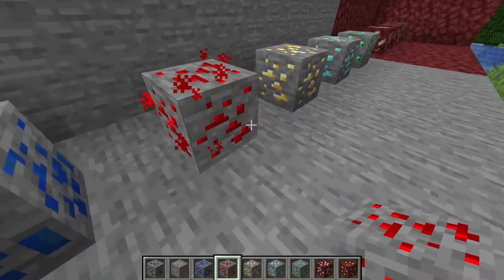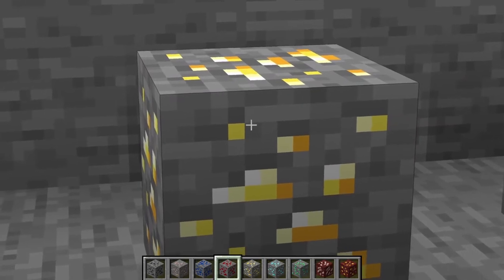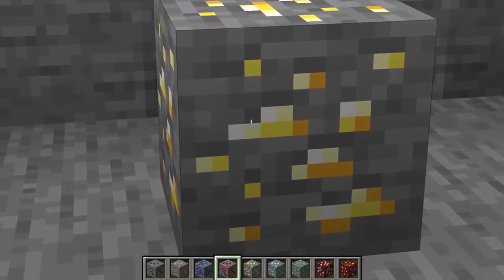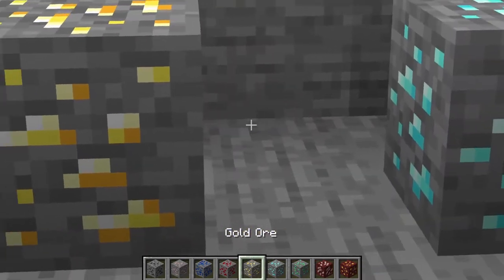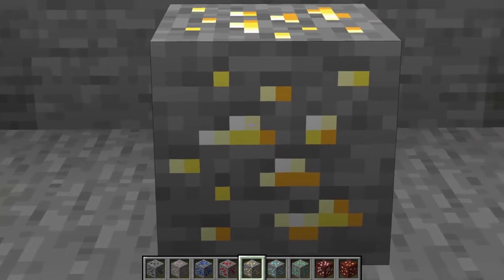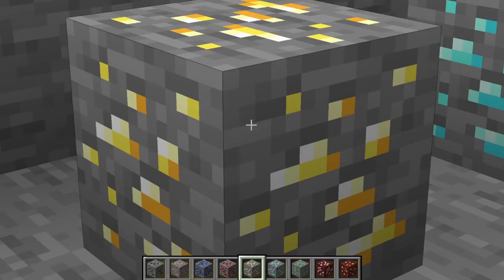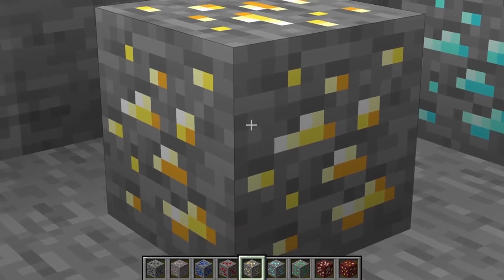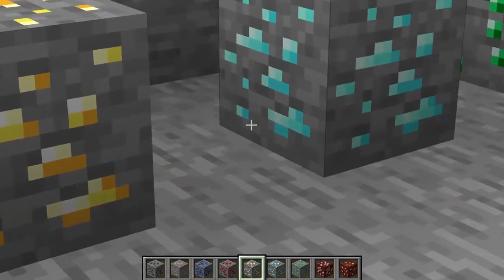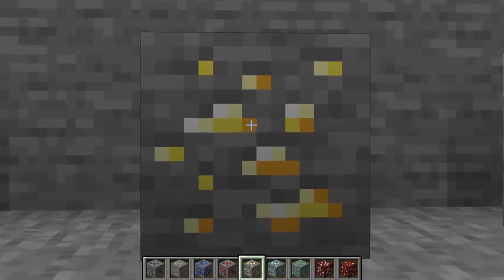Next is Gold Ore. It's uncommon in all biomes, but it is common in Badlands. It can be found below Y level 32 and mined with a minimum of an iron pickaxe, found in veins of 1 to 9. In Badlands it's more common, generating from Y level 32 to level 80 and can be found much more commonly through those blocks.